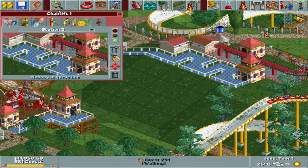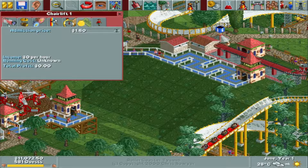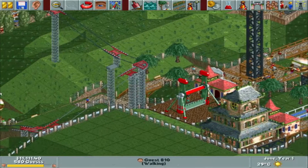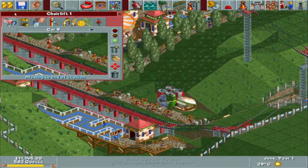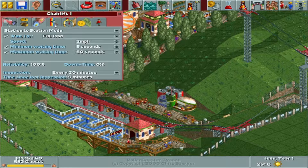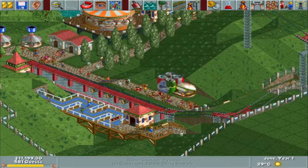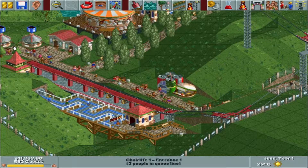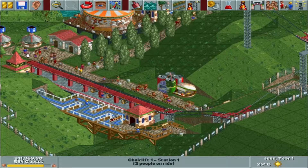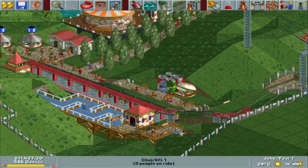We'll put it at $2 — there we go, that's the chairlift done. Obviously all the chairs start on this end. I do want to raise the speed — let's put it at 9. As you can see, people are already starting to get on. They'll start walking down from here all the way down there. Let's watch this really quickly — look at all the people getting on!